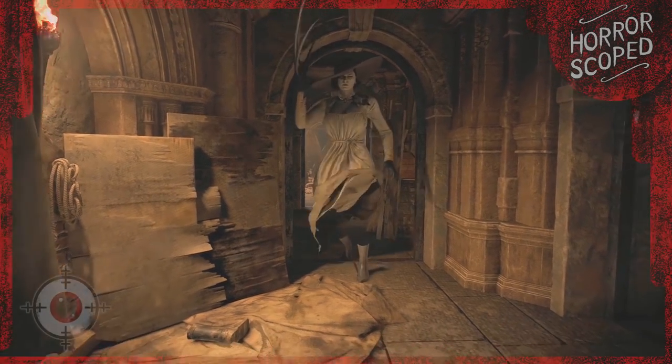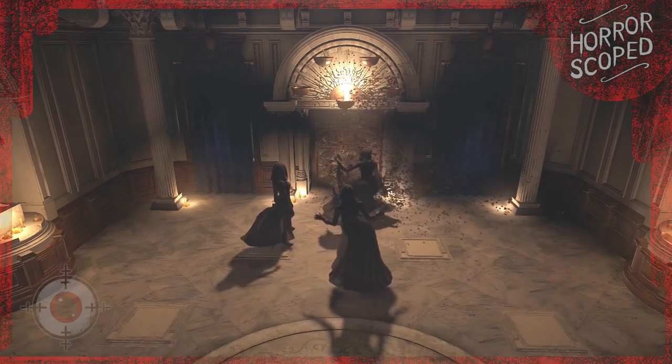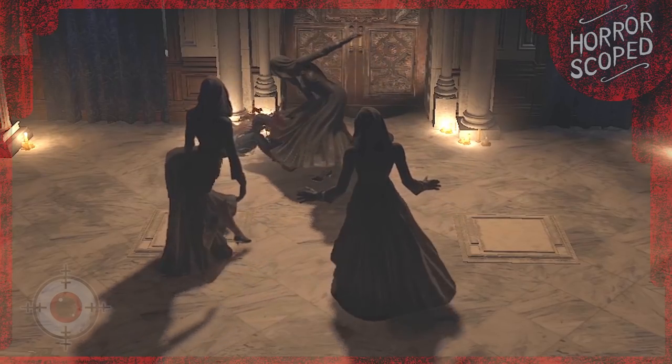Lady Dimitrescu loses her legs when the camera is disjointed, making her all the more terrifying. And speaking of disjointedness, that's exactly what happens to her three daughters when the camera is moved. Their outfits and legs just go all over the place.